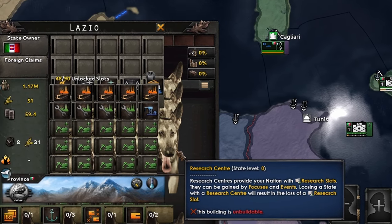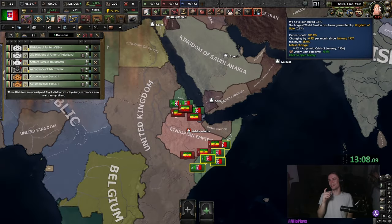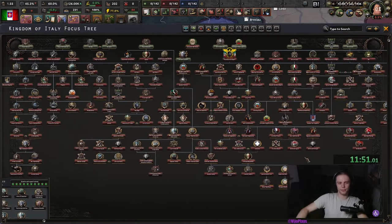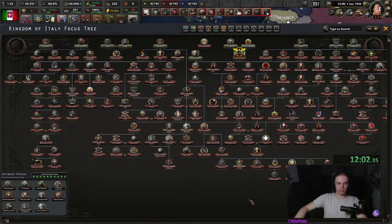Probably shouldn't use some of my other mods here. Why is the US green? This somehow makes it funnier, just seeing the scuffed 0% above his face. Do we also have focus trees? Just a slight mess. Probably the same person that made the Bulgarian focus tree made these focus trees.